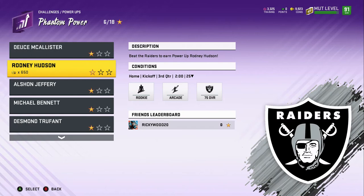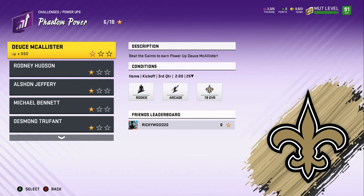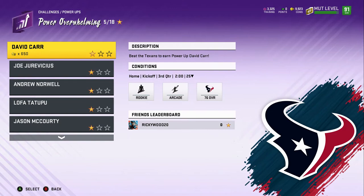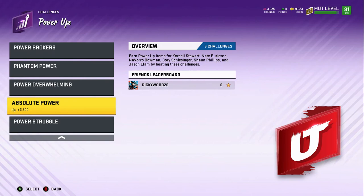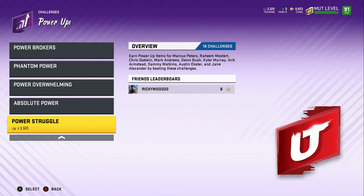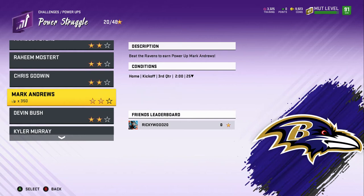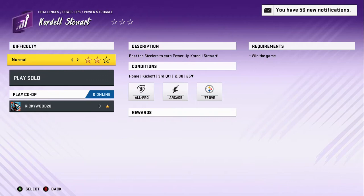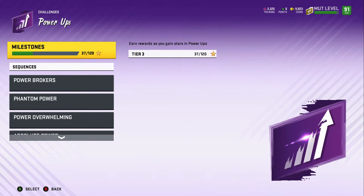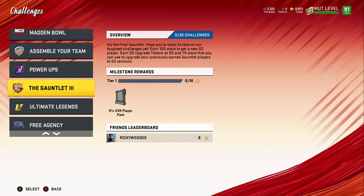Some of these power-up players go for 96, some go to 98, and some to 90. I'm upgrading Rodney Hudson, Desmond Trufant, Jason McCourty, Cordell Stewart, and Raheem Mostert among others. For the last Power Struggle challenge you have to play two stars, but that's fine. If you don't want to pay for power-ups you can get them free here — it's still like a thousand coins for each, so it's a massive W.